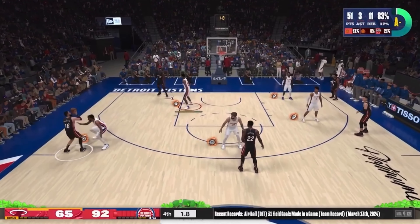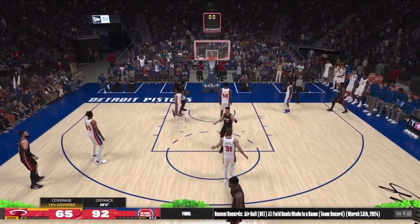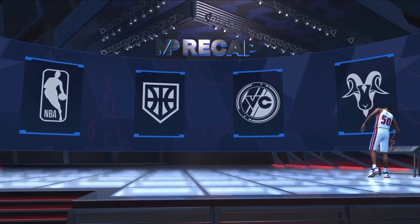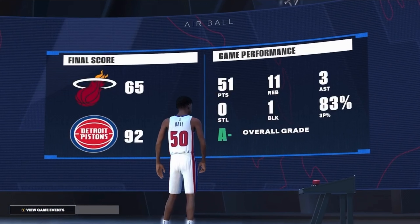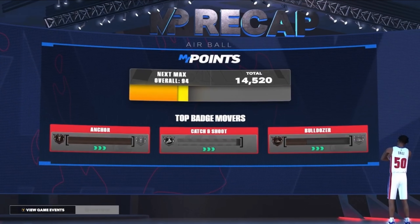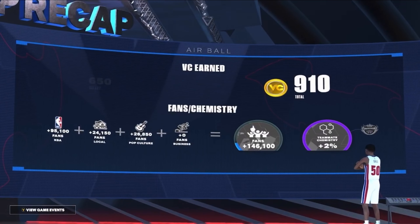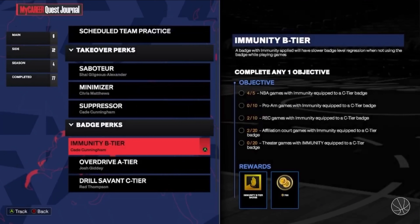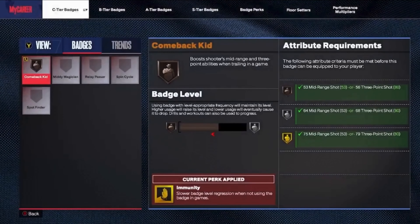After that I only needed to play one more game. I won 92 to 65 versus the Heat — revenge from the overtime game. It was on rookie difficulty so it was really easy. After I got my layups I just shot threes and got the lead all the way up to 27. 51 points, 11 boards, 83% from 3, 14,520 my points, and 910 VC. Then I found I only needed to play one more NBA game with Comeback equipped to a C tier badge, and I got another 750 VC for completing that quest, plus 3,000 VC for the layups/dunks challenge.